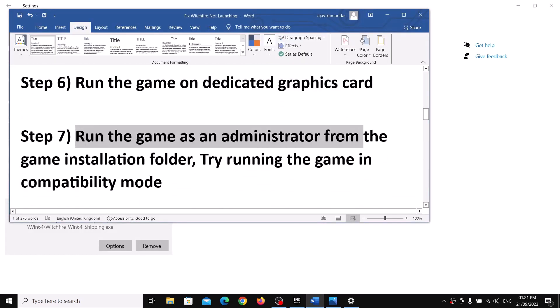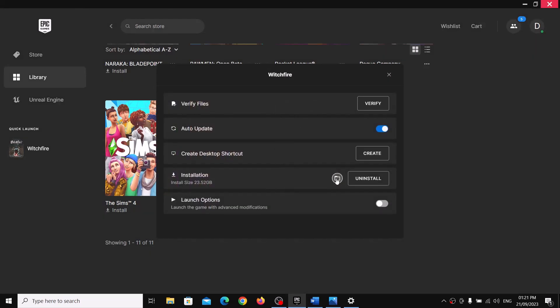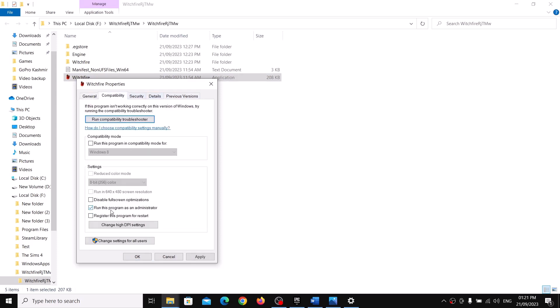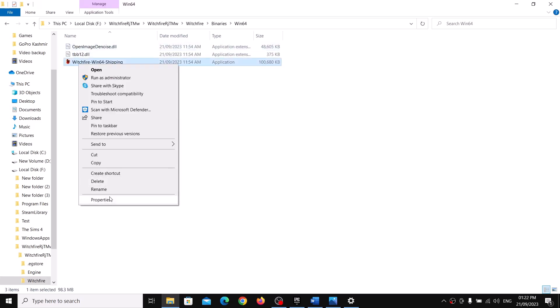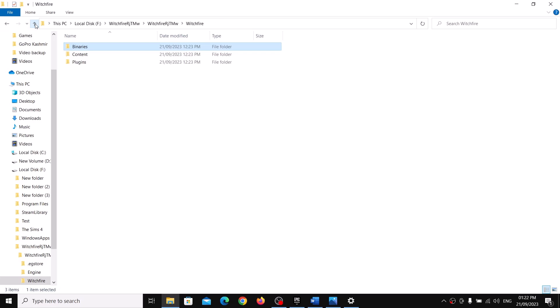The next step is to run the game as an administrator. Go to the Epic Games Launcher, click the three dots, click Manage, go to the game installation folder, right-click the game EXE and click 'Run as Administrator'. Or go to Properties and check 'Run this program as an administrator', then click Apply and OK. If that doesn't work, open the Switchfire folder, go to Binaries > Win64, right-click, select Properties, check 'Run this program as an administrator', then Apply and OK.